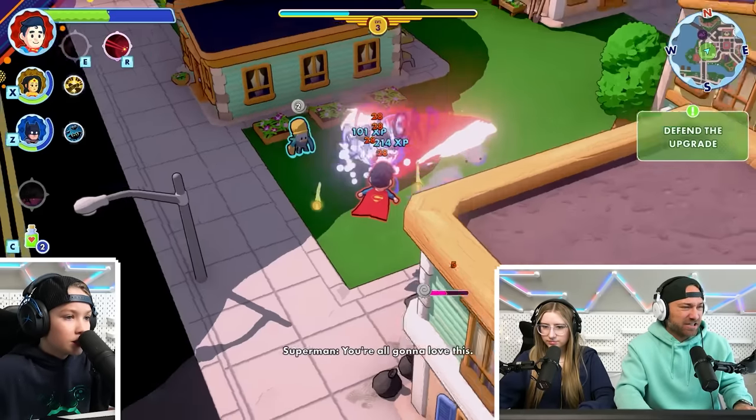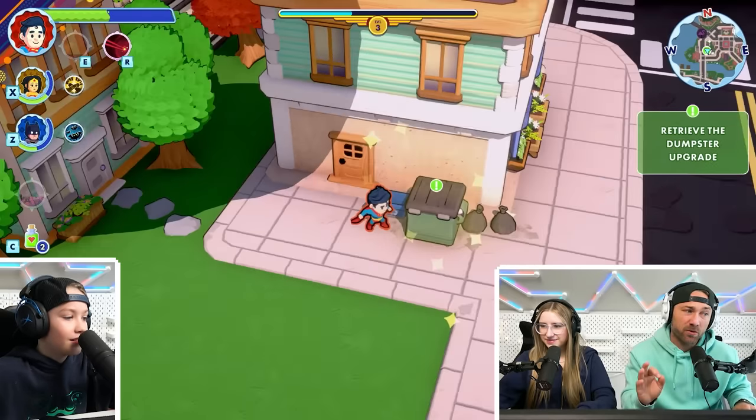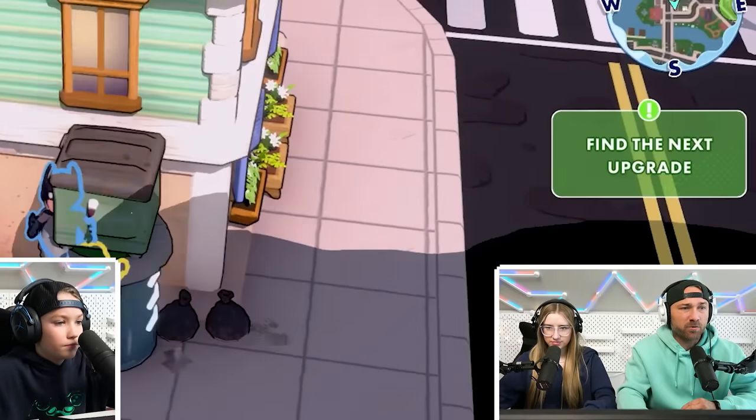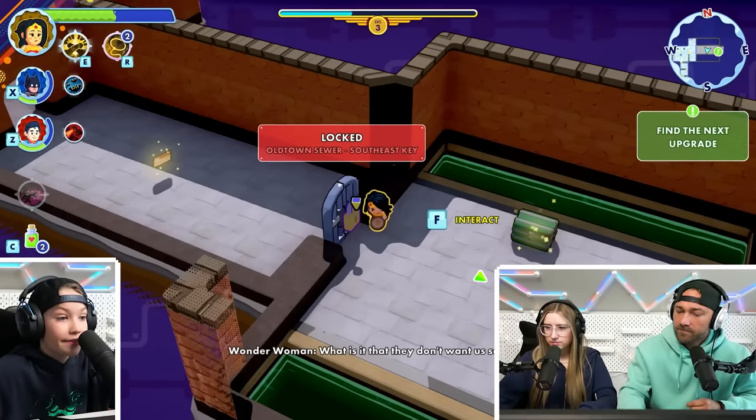Here I go — super ability. This is the laser. Nice job. Guys, there's a lot of villains in here that we have to defeat, even the main villains. We got an upgrade! We gotta find it — Old Town Sewer Southeast. Oh, Kimmy, you see that chest back there? Get the chest.